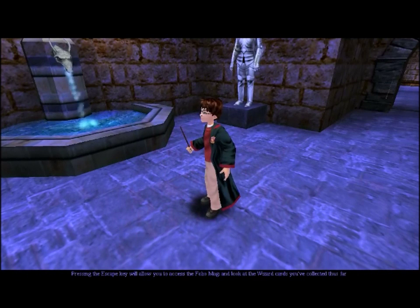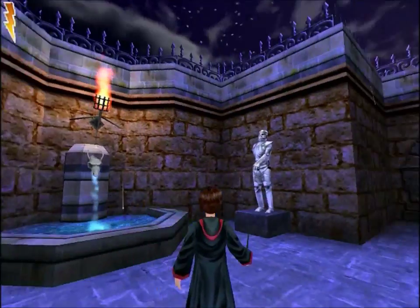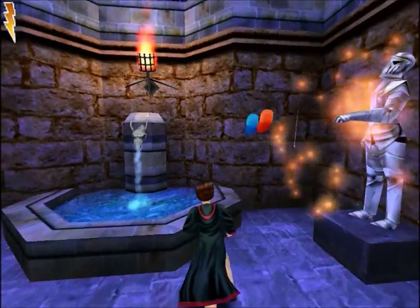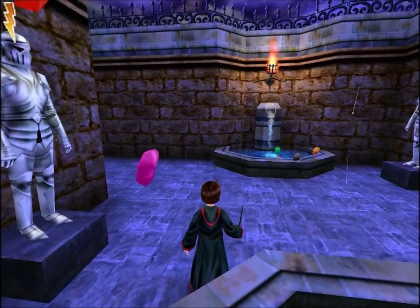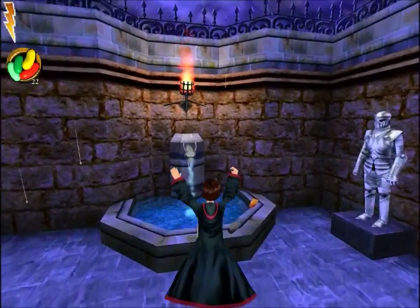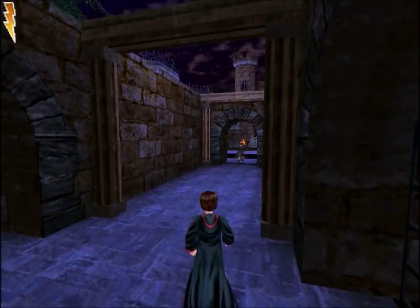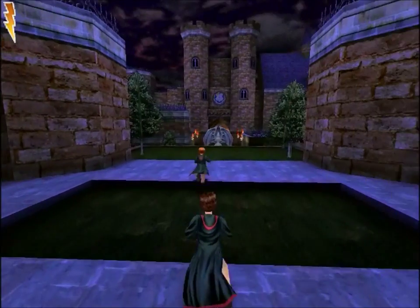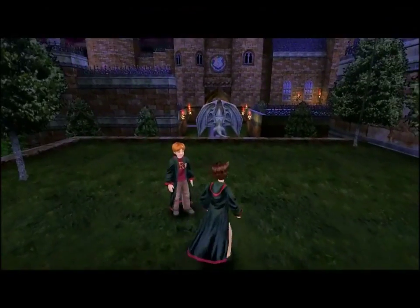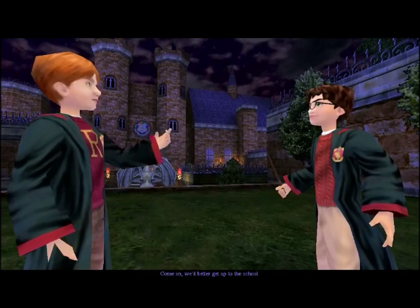Usually I can get around 42 or 43 of these bronze cards. I haven't played this game in a really long time actually, so this playthrough I might not get as many as I normally get. The silver wizard cards actually unlock certain areas in the game — well, a certain area — it's a bonus level to get your gold wizard cards. You can buy them with beans, so no matter how many you get throughout the playthrough you will always get all of the wizard cards. There's 40 of them. At least we'll be dry when we get expelled — come on, we'd better get up to the school!